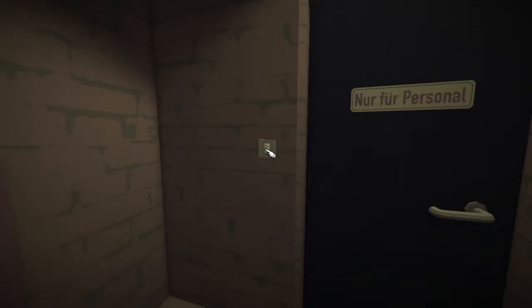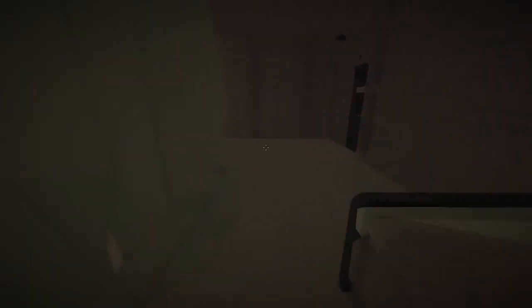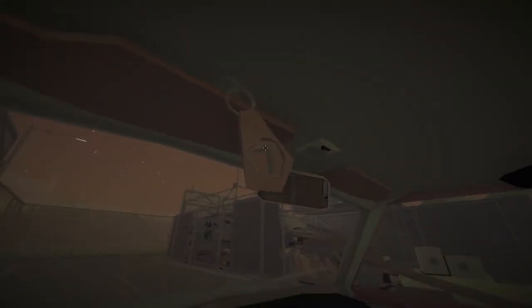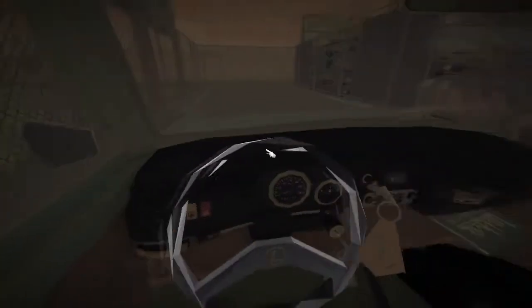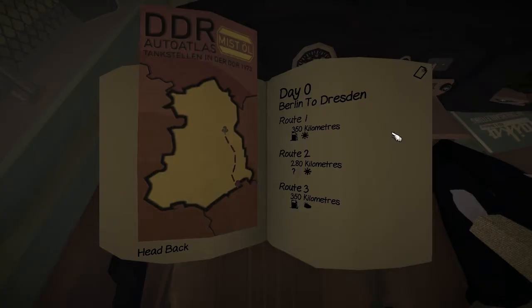I don't know what to do with it - it doesn't really let me open it or anything. We don't have enough reputation among East German tuners, I suppose that for now it's not useful. And this time we're ready to go, my dear uncle. The keys are just above you in the sun visor. Do I still have to follow the route that we chose last time? Probably. They're not the same routes from last time - I remember we chose route two because it was the best one. This time, let's go for route one.